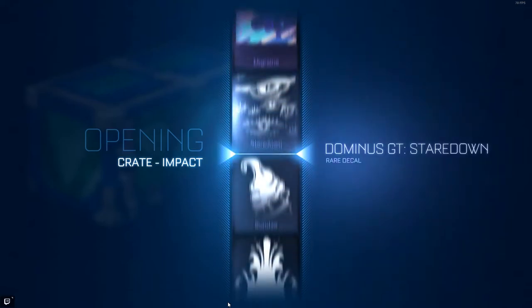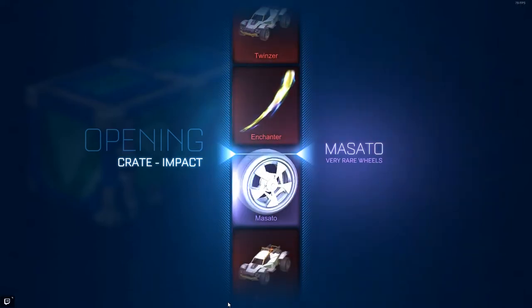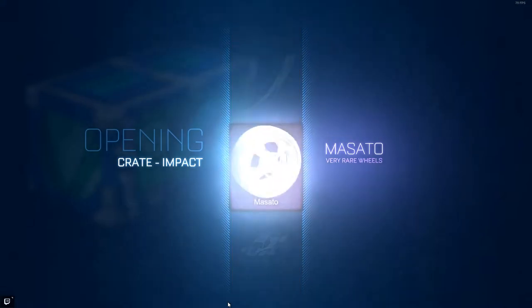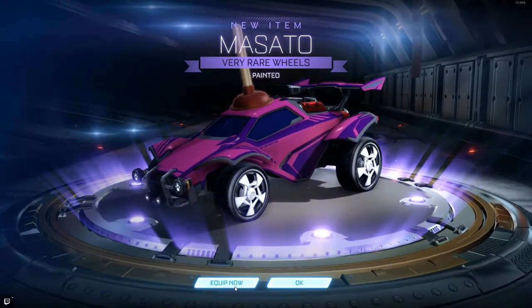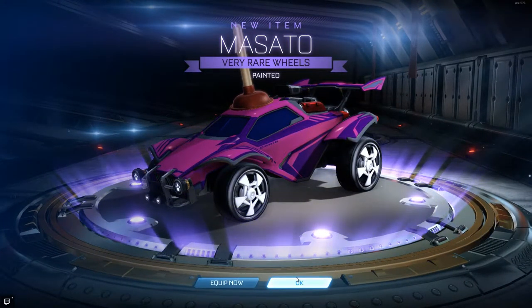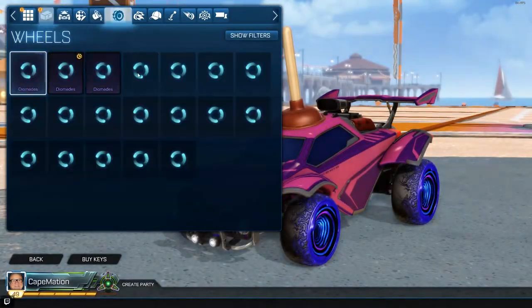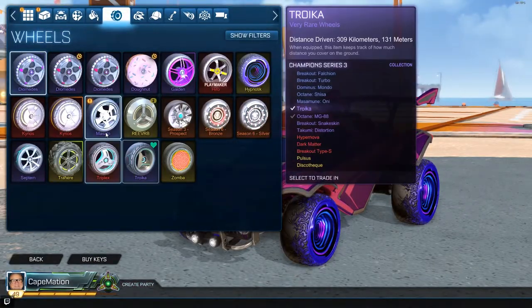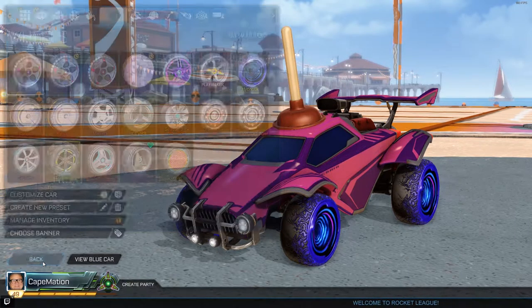Alright, what do we got here? It's gonna be the Twinser, the Enchanter, the Masados — alright, those rims are pretty cool. It's painted white, so those are probably gonna be worth a little bit more. These are relatively new rims so I'm not gonna expect too much out of them, but we'll see.